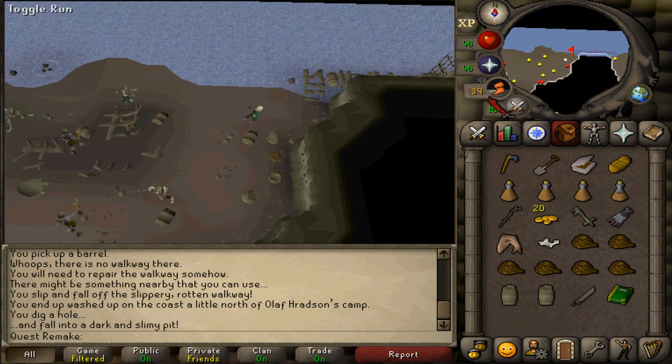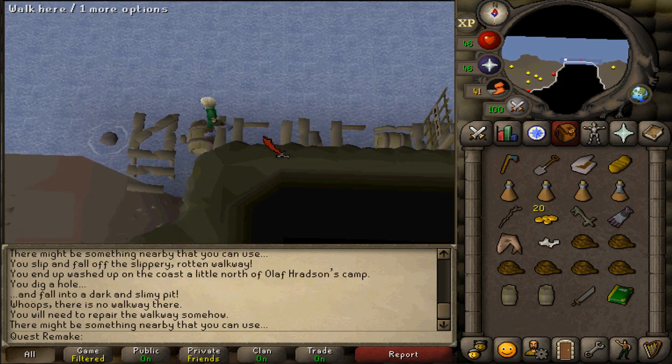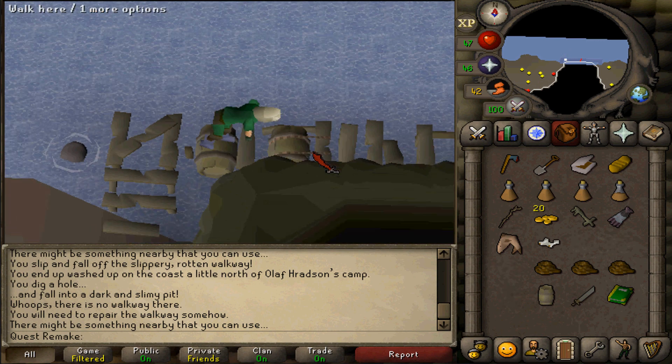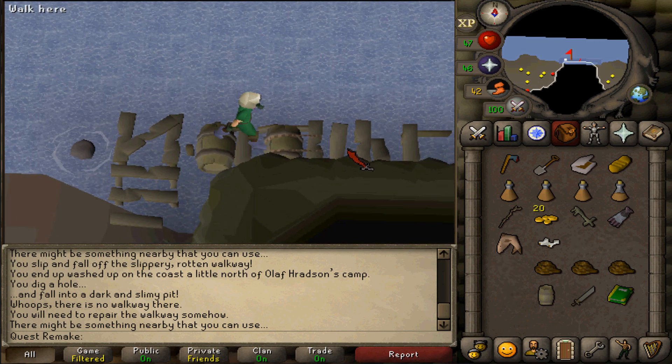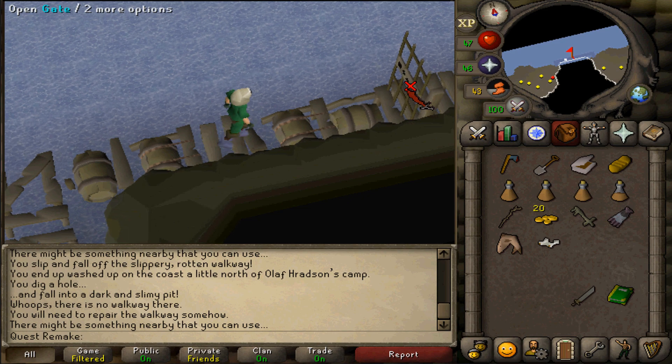Turn off your run energy, walk onto the walkway, and there we go. Next, use your rotten barrel on the first hole in the walkway. Walk two tiles next to it and then use your second barrel on the second hole, then spam click on the gate.